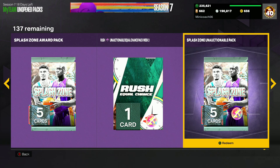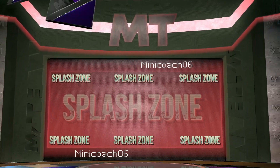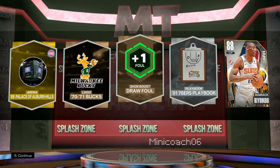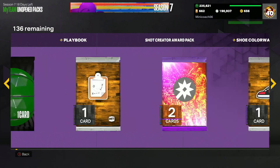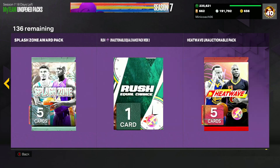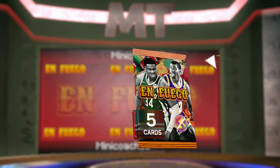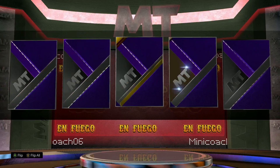Starting with the unauctionable splash zone pack, hoping our luck can change — on my account that was some pretty bad pack luck. But it's another ruby to start off. He's got a lot of packs. Now going with the fuego pack, unauctionable — still some really good dark matters in there like Jonathan Isaac or James Harden. But no dark matter shake again.